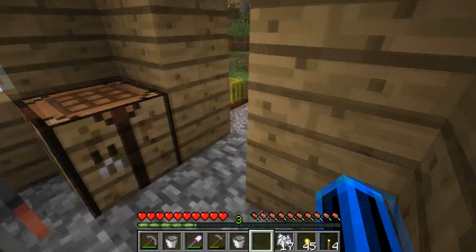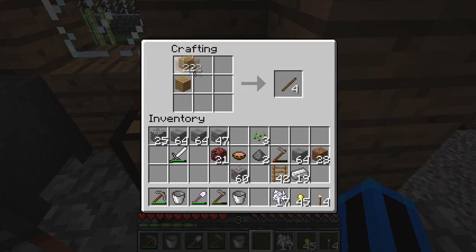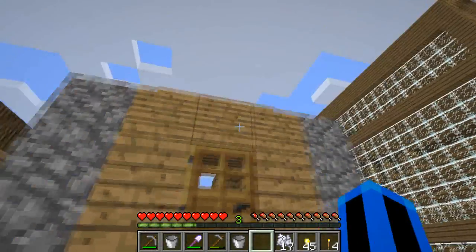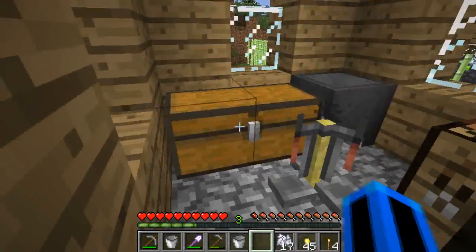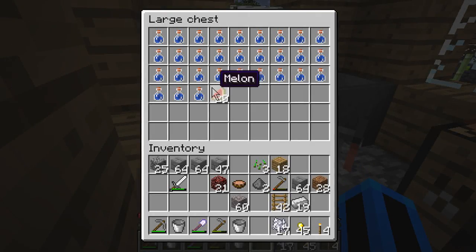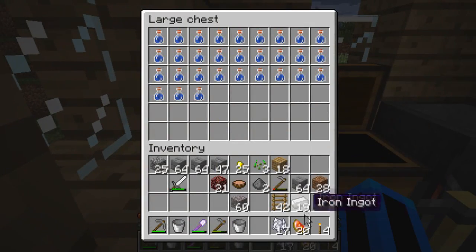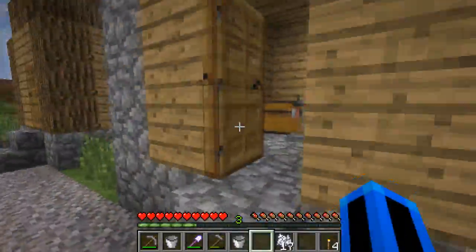Okay, there we go — everything is accessible. Actually, we need a door. If you're claustrophobic, I wouldn't watch this. Okay, so now we can just combine the melon with the gold and we get glistening melon. Then we can just put that in there.